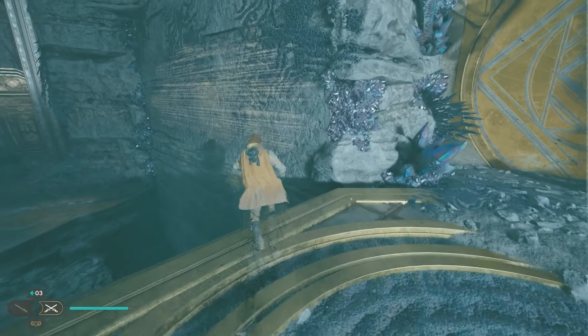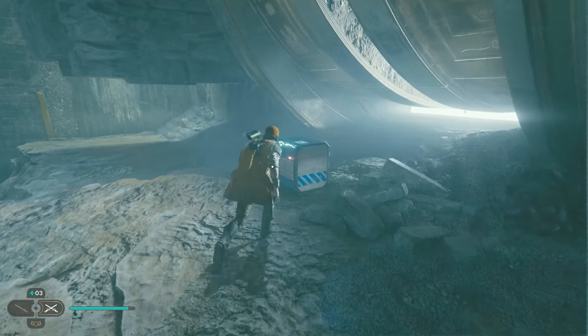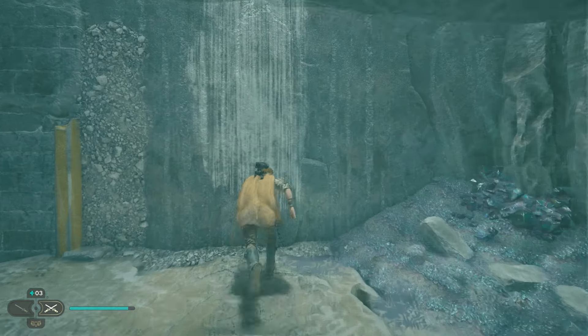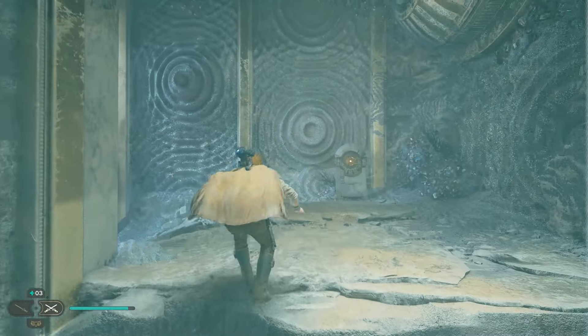As soon as you cross the bridge, you're going to sprint and then jump on the wall on the left and then jump down to this little section down here. There is something for you to loot and open up — it's a nice new color for a lightsaber, which is fantastic. Then we're going to use this wall to just spam the jump button over and over all the way to the top.